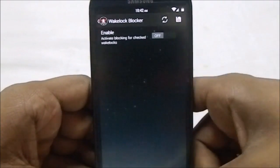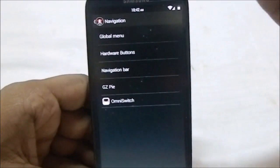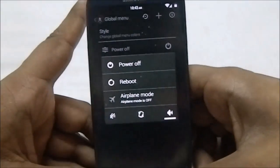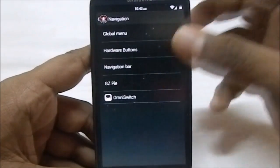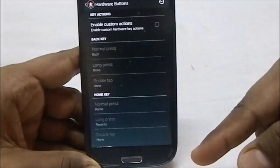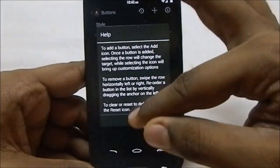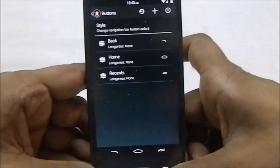In the navigation options, you have a global menu where you can add custom apps and change its location. Under hardware buttons, you can change all the button bindings, enable a navigation bar, and change everything there — there are a lot of options and it's not limited in any way.